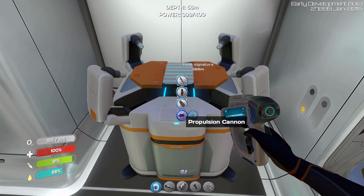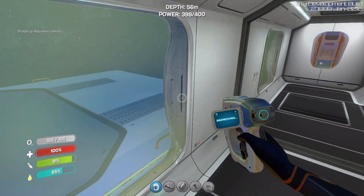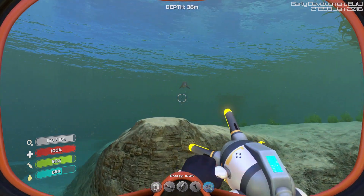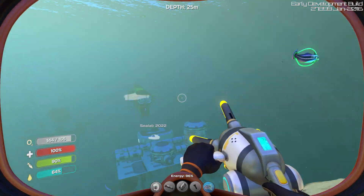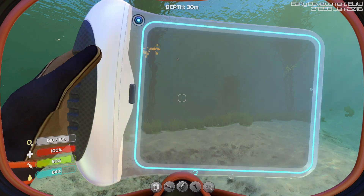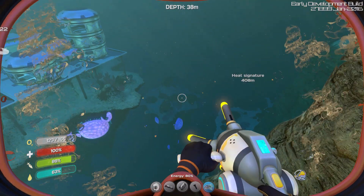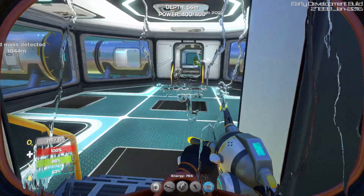I can also upgrade the propulsion cannon to a repulsion cannon — pretty cheap, just one computer chip to do that. And there you have it. It's yellow now — it's a whole new world! Let's actually try to take on a bigger prey, like a bone shark. We may be playing with fire here, but I've got no fear. Ha, you stupid bone shark, get out of here! My question is, can it only repel now? Because I liked it when it also attracted. I think it now only repulses, so I think I need to make another cannon that's just a propulsion cannon, maybe. I'll figure it out.